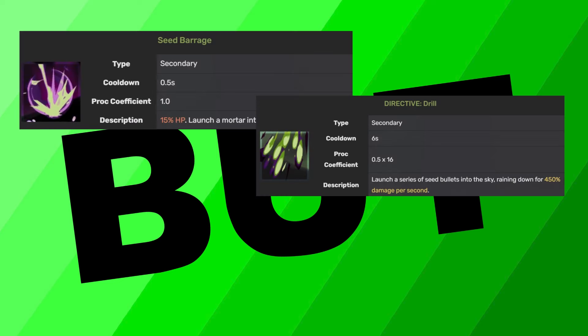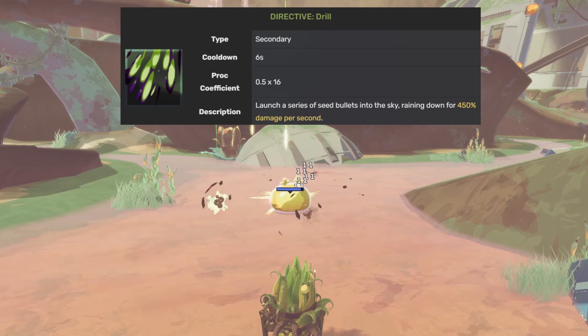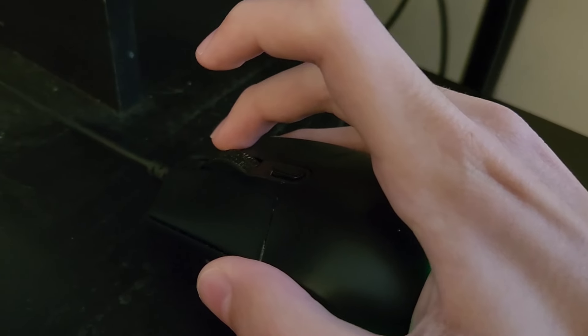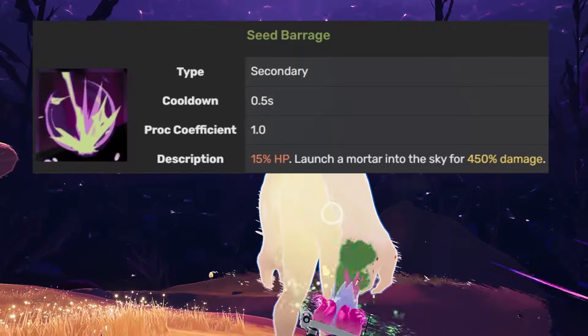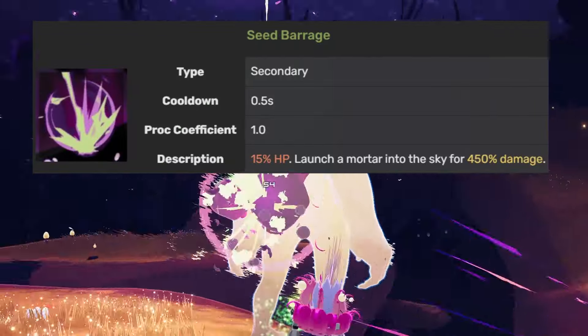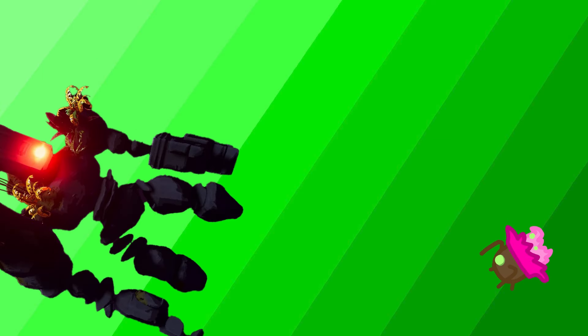But when we get to the secondary, things get spicier. The green secondary is a high damage, high cooldown volley that'll give your proc item 16 chances to do some work — great if you're not super keen on carpal tunnel. But Rex's purple secondary is gonna be a 0.5-second cooldown mortar that'll leech 15% of your soul every time you click it, with no direct way to heal you. It destroys their health and yours — perfect for any little masochist out there. But be ready to be clicking. A lot.